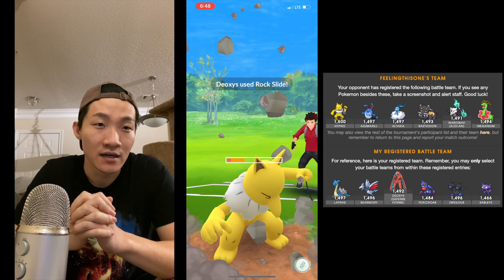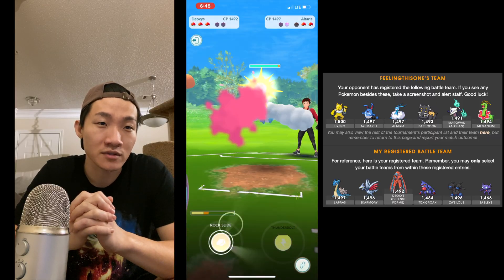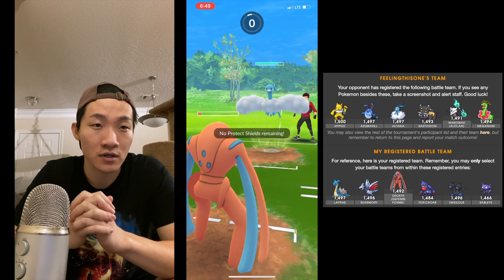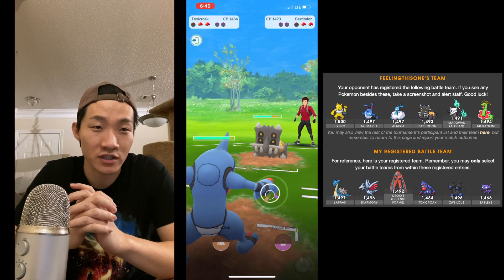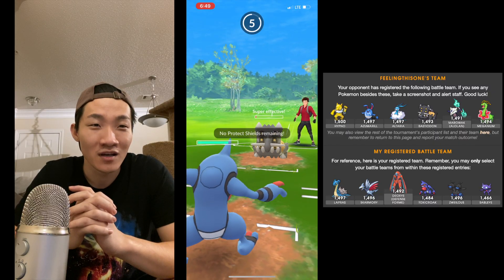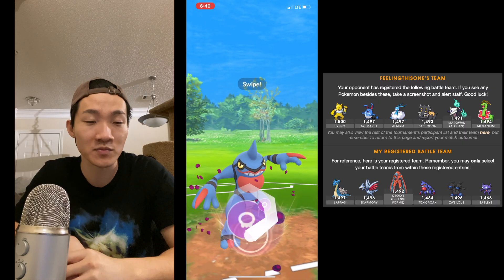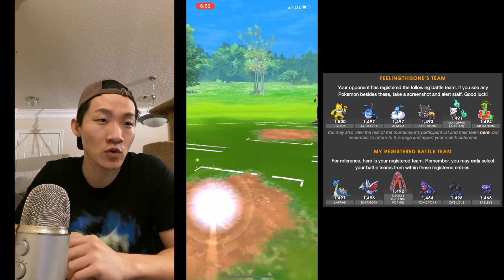I go in for another Rock Slide — he doesn't shield, but I counter him down. I assume he goes to Bastiodon next, which he does. It ends up being Altaria — good situation for me since I have Lapras against it. He drops a Sky Attack, leaving him more or less neutral on energy. I quickly switch to Toxicroak once I see Bastiodon — I play no games here, going straight Mud Bomb. He gets to a Stone Edge. I go straight for the Sludge Bomb, which takes out Altaria. I take him out. Fieling was also undefeated at this point, and I was 3-1.